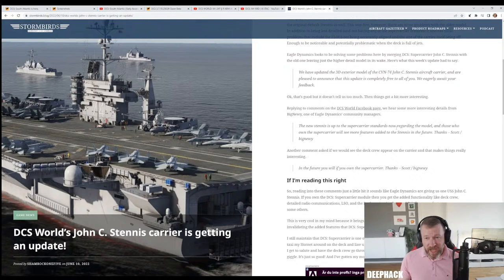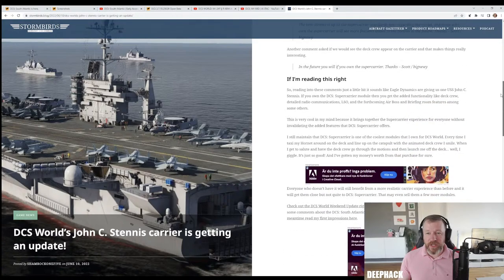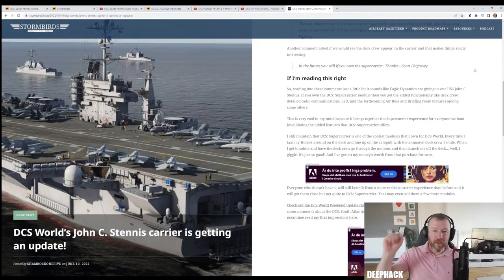The new Stennis is up to Supercarrier standard now regarding the model, and those who own the Supercarrier will see more features added to the Stennis in the future - including the deck crew. This could mean that in the future, you can place one carrier and people who do or don't own the Supercarrier can all fly onto and off of it. People who don't own the Supercarrier simply wouldn't see the deck crew and wouldn't get the advanced functionalities. So the USS John C. Stennis can become your default standard carrier for all your multiplayer missions.